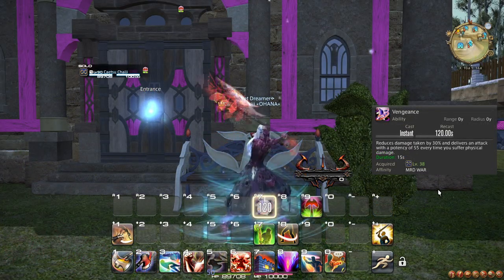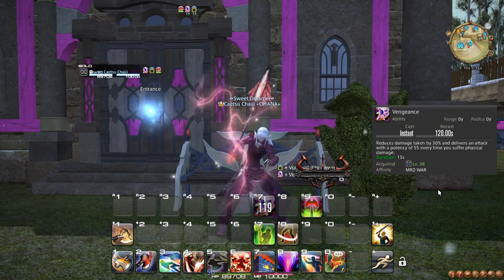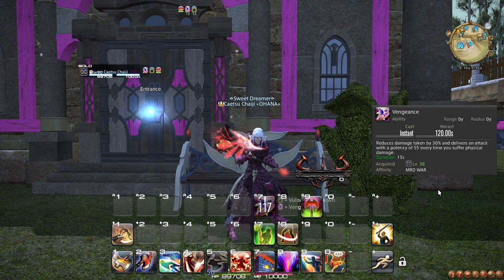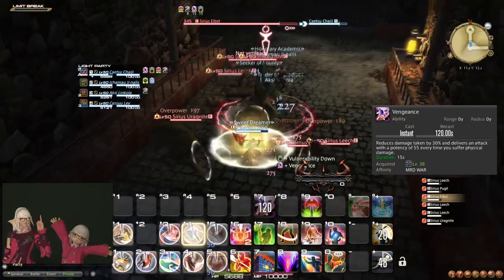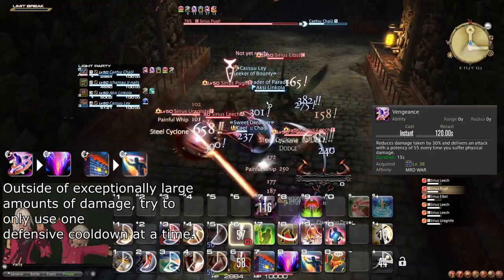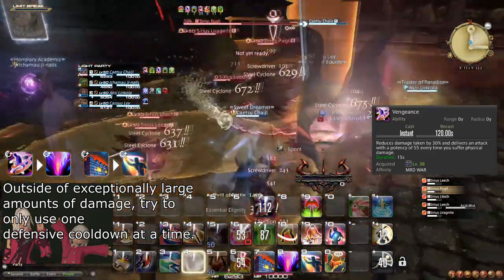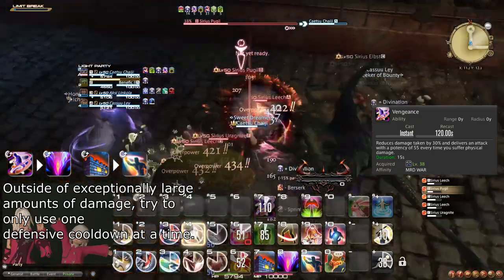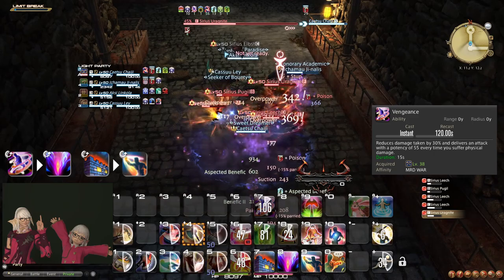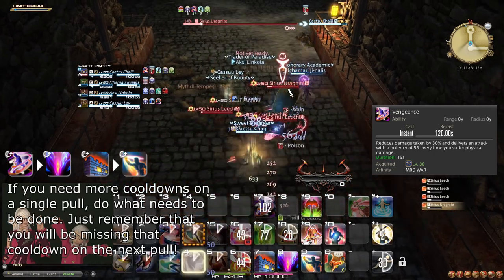At level 38, you learn the ability Vengeance. In addition to reducing the damage you take significantly, it also makes you swing back for some damage on every enemy that hits you. In your order of defensive cooldowns, you should use Vengeance as your first option due to its high potency and offensive value. Remember not to overlap your defensive cooldowns, as in most circumstances it is unnecessary. My recommended use order is: Vengeance, Reprisal, Rampart, Arm's Length. Preferably when doing AoE packs, use Vengeance and Reprisal in one pool, and Rampart and Arm's Length in another.